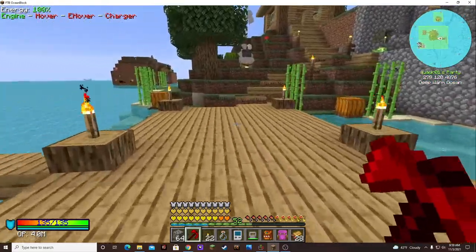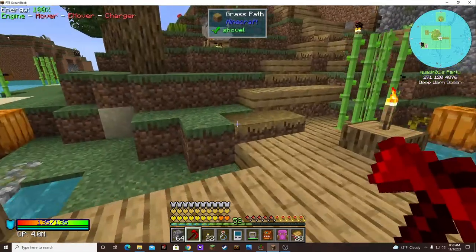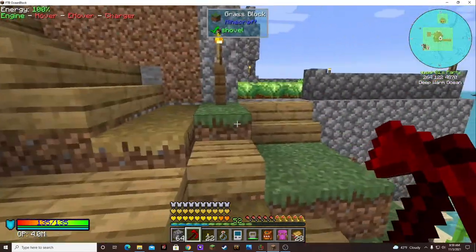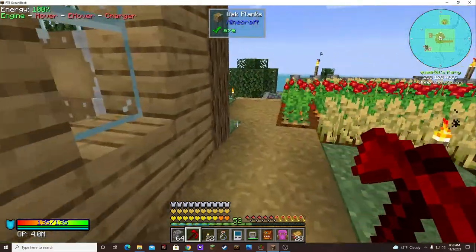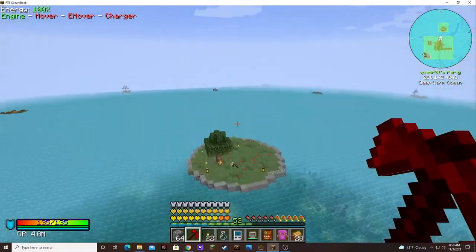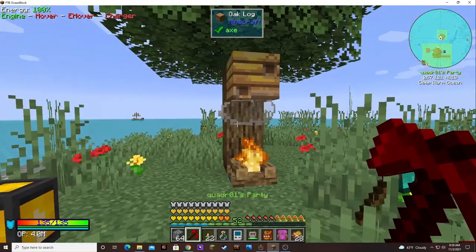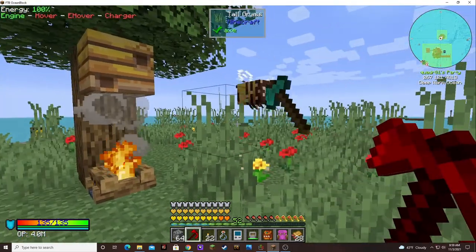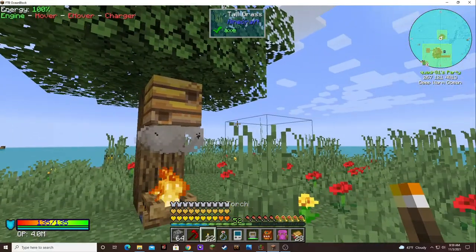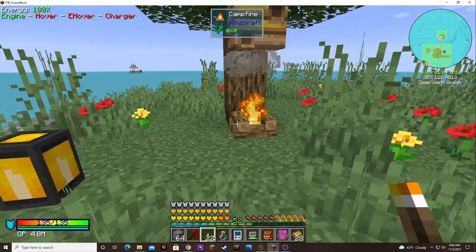I did do a little bit in between episodes. If you see to the north there, there's a little island. I used the Builder and made a little island over there so I could try and get bees going. After about a stack or so of saplings, I finally got one to spawn. I was just about to give up.